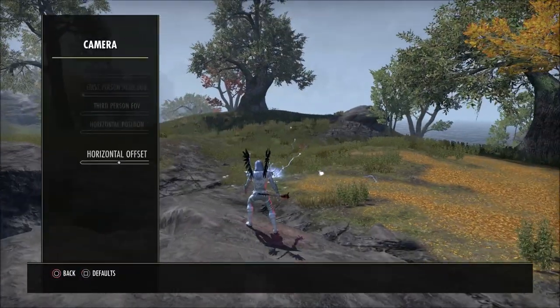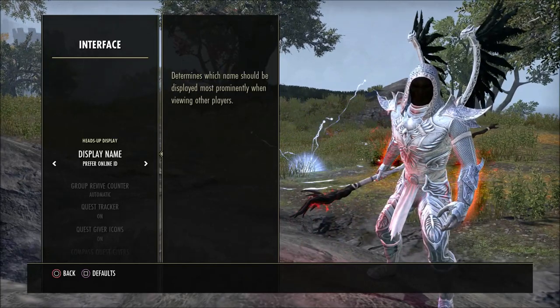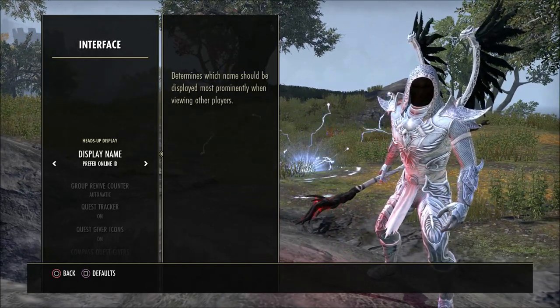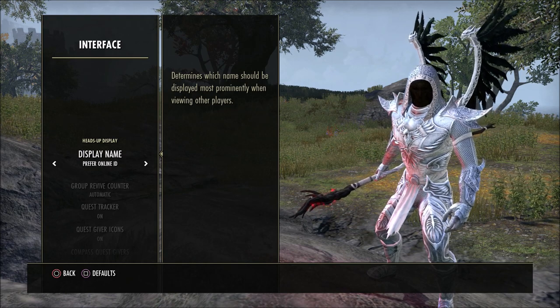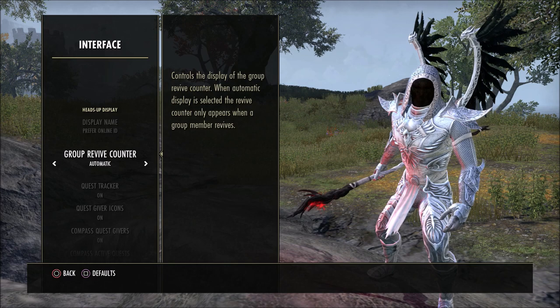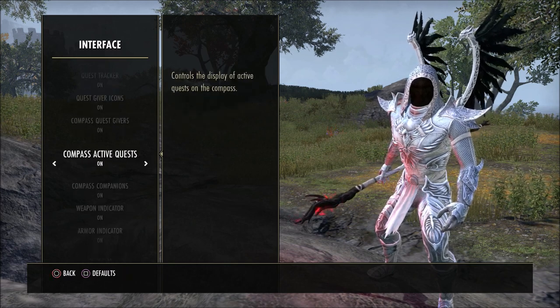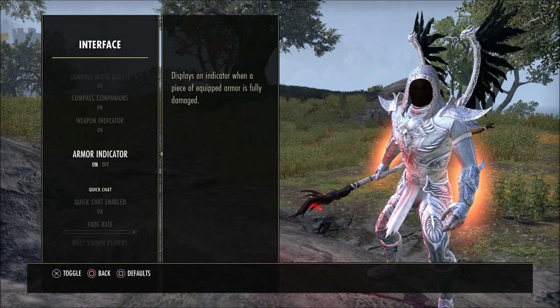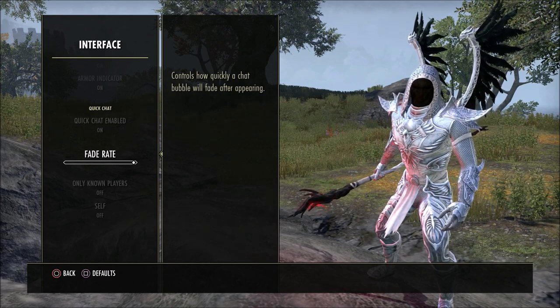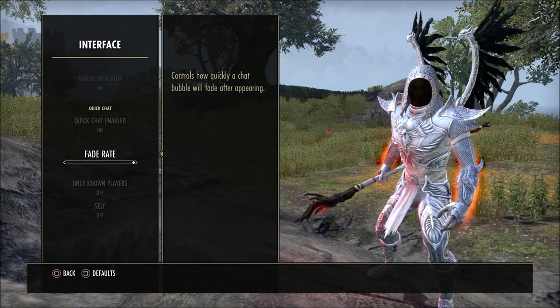Some other things in the interface: the display name — I prefer to have the online ID. If you don't have the online ID on, you're going to see a lot of characters' names, and you may not know every person's character name, so I'll just leave it to online ID. Pretty much everything here is set to whatever the default is. I did change the fade rate of the chat up so it leaves the chat box up a little bit longer.